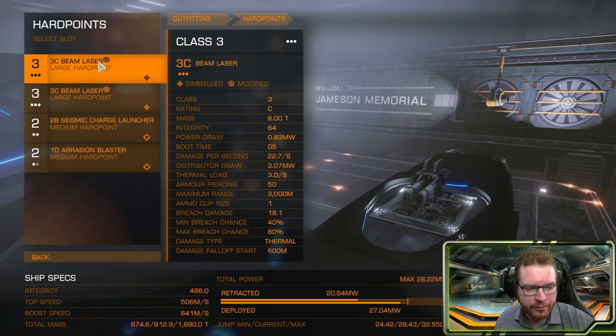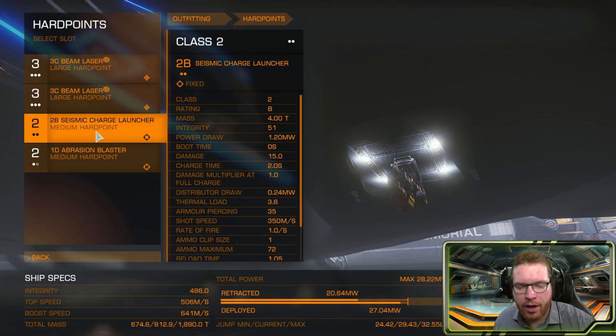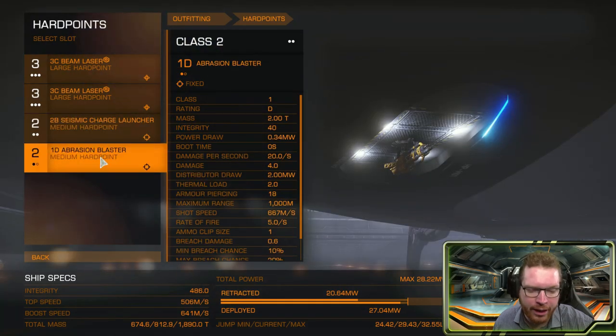We're going to start with the hard points. For the two medium slots, of course, one abrasion blaster and one seismic charge launcher. I am aware that, at least at the time of this recording, there's a bug in the game where if you use multiple abrasion blasters you can get multiple fragments. But it's a bug that has been recognized by Frontier and they say they are working on fixing it. So to try and give this build a little bit more longevity — so it's also viable even after that bug has been corrected — we'll only need one abrasion blaster.